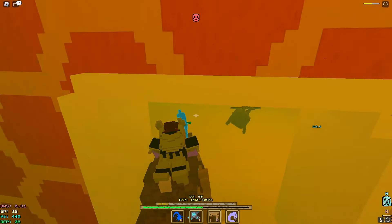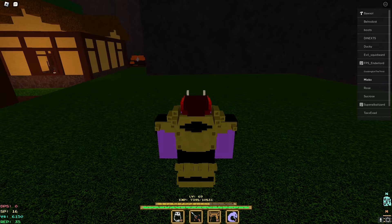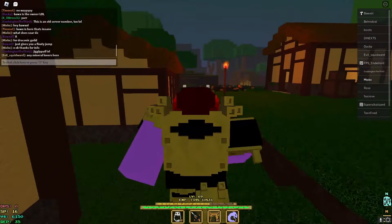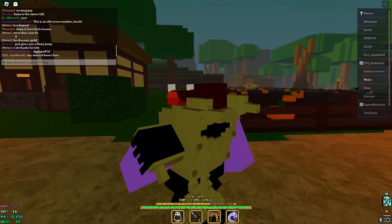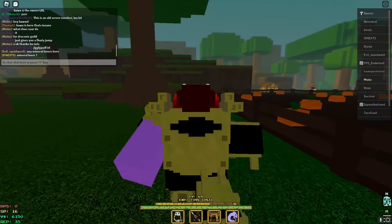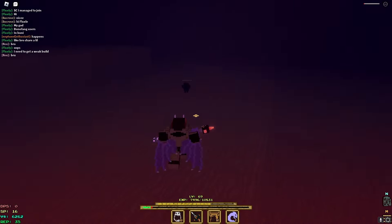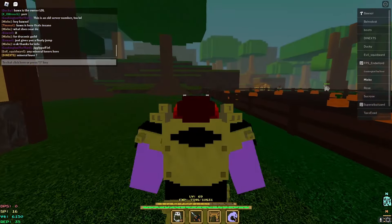I just hopped into Voxel Blade to see what Soar does, and when I joined I found that Bauxel himself was in the server, so I asked Bauxel directly what Soar does for the draconic guild. He said it just gives you a flirty jump. To actually use Soar — I didn't know it was an ability until I tried — you have to press N, click Soar, and you will grow dragon wings, and that's how you get your higher jumps.